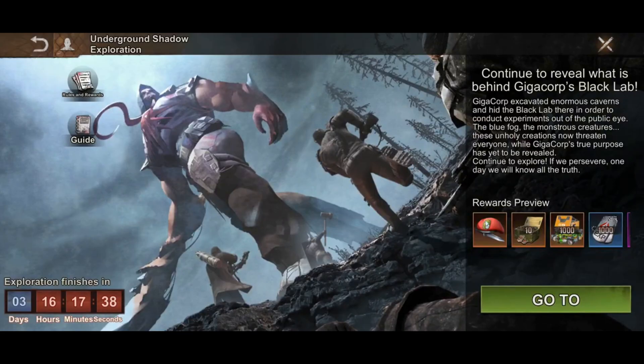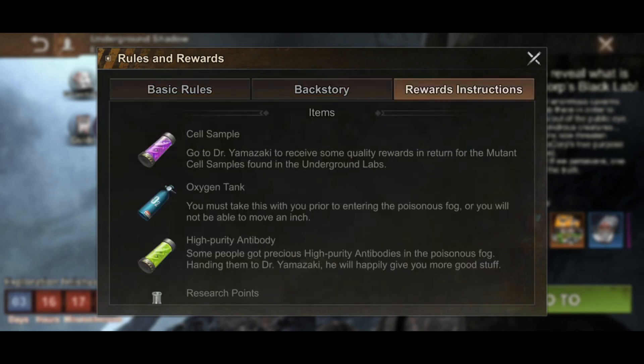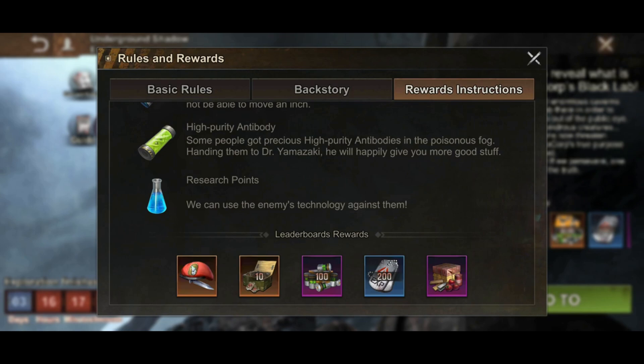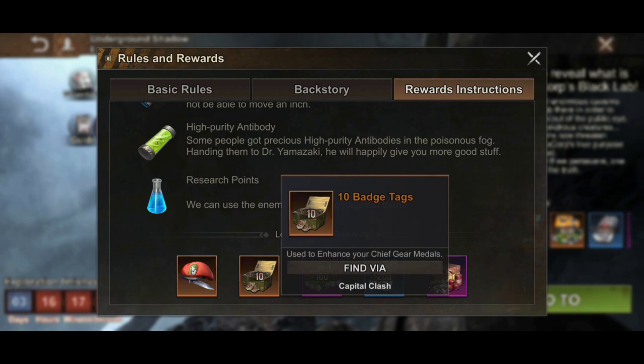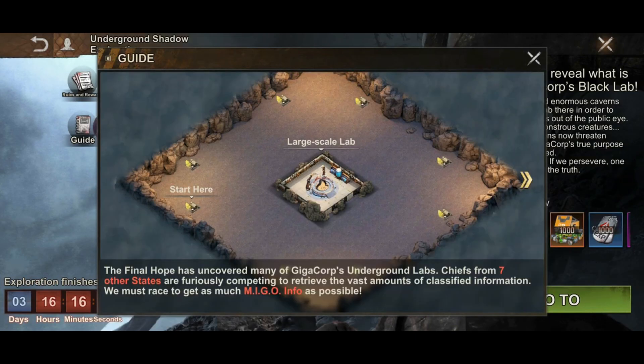It's pretty similar to the commodity. For the rules and rewards, I don't want to read them all here as that will take too long — I've already written it on my website and the link is in the description below. The reward items include the cell sample, oxygen tank, high purity antibody, and research points. Leaderboard rewards include mercenary tags, mercenary influence badge, buy caps, chief XP, and crates of resources.